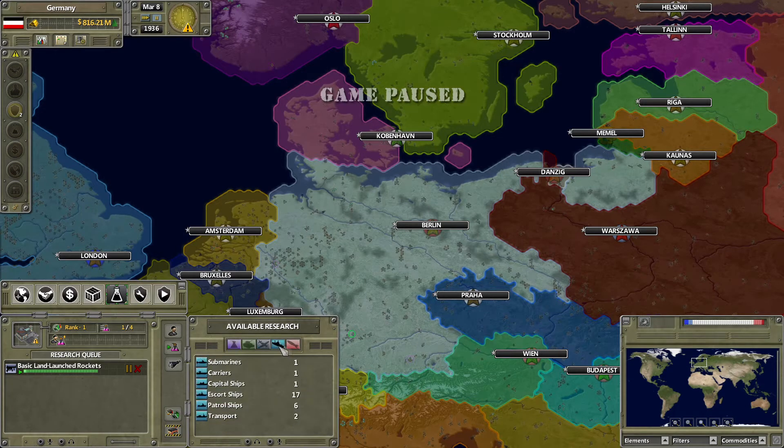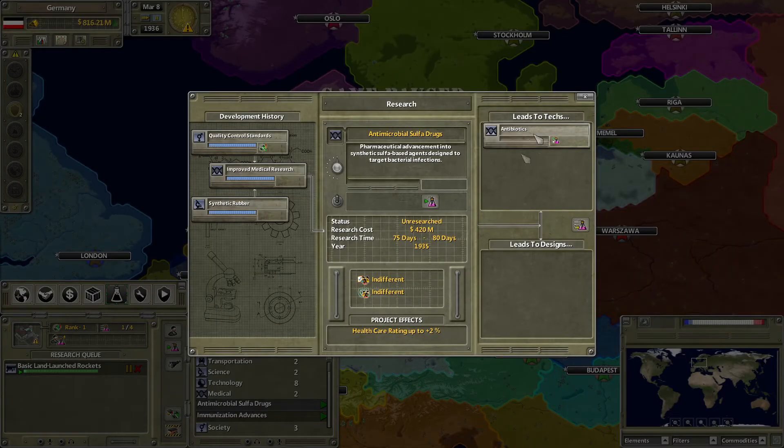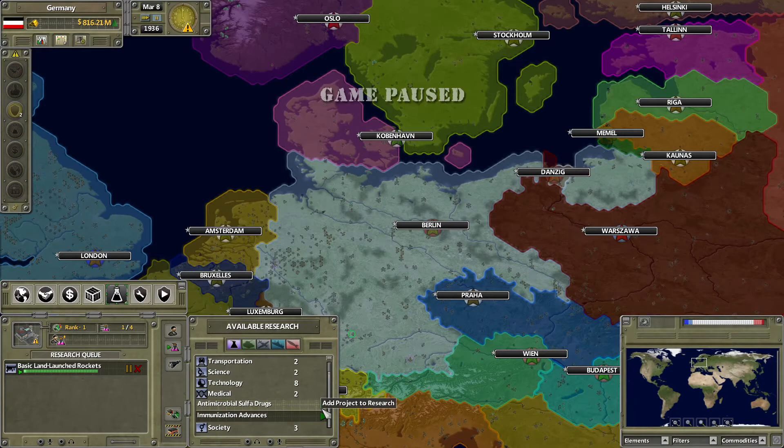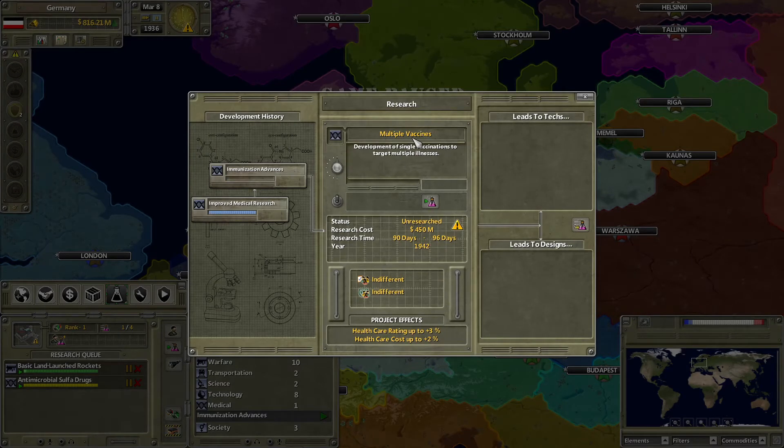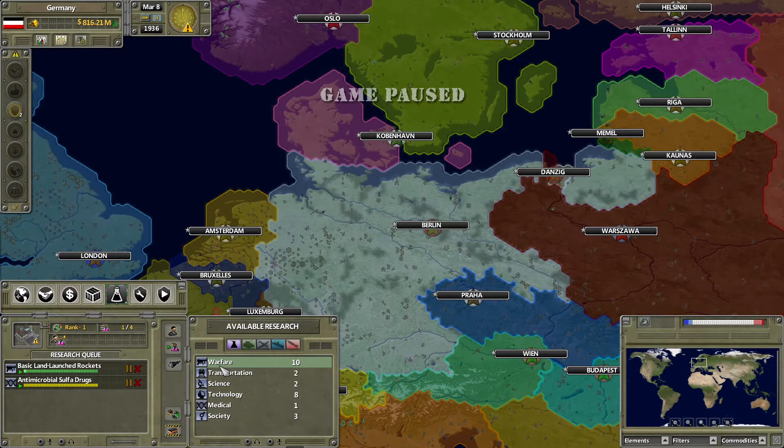If you want to research a new tech, head up to the next beaker symbol. Here you have all the different research trees and buttons for all your designs. You can expand a category and double click on one to view the technology and what it does. Hit the little plus to add it to research. If it's yellow it means you're not yet researching it. If the color is red, that means you cannot research it yet — for example if you're missing a prerequisite like immunization advances — but it would also queue up the prerequisite for you automatically.